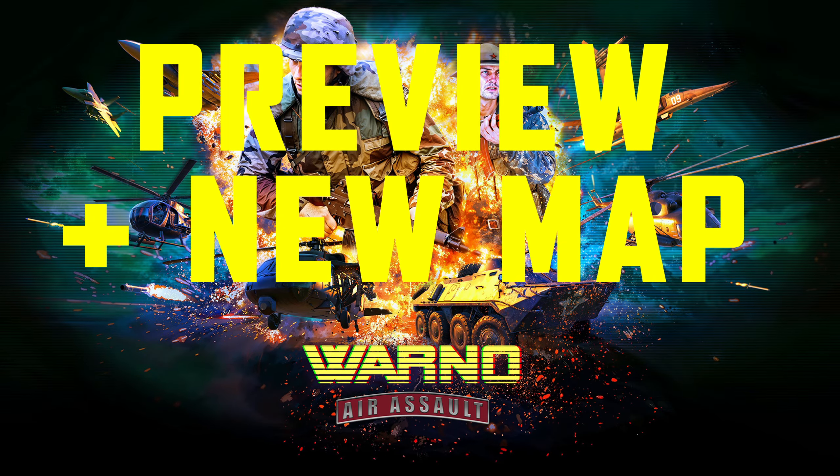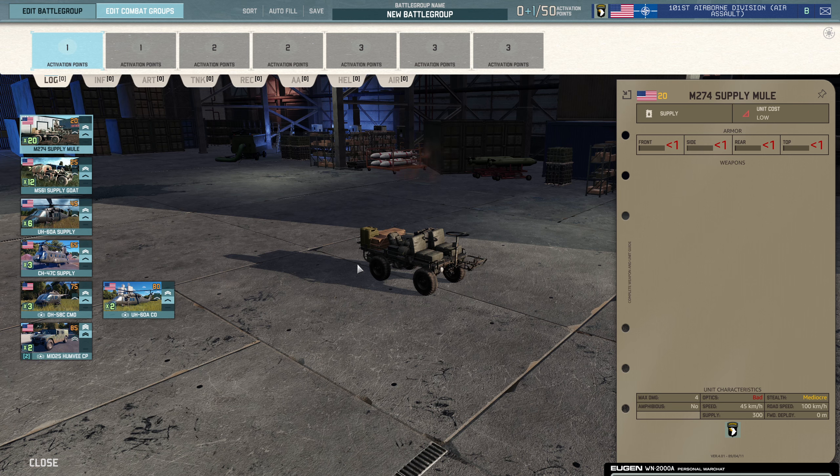Hi everyone, Bandana here. I hope you're all doing well. Welcome back to the channel and welcome back to Warno and a preview of the two new divisions coming for the Nemesis 1 DLC: the 101st Airborne and the 56th Airborne Brigade for the Russians. Today we're going to take a look at the 101st first, then the 56th, some 56th units in-game, and the new map Urban Frontline — getting everything in one go, as the patch with the map is coming at the same time as the Nemesis 1 DLC release.